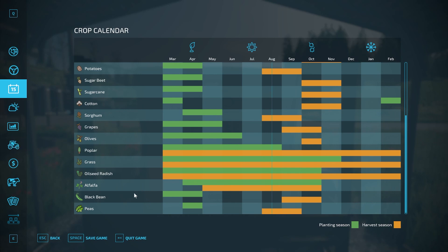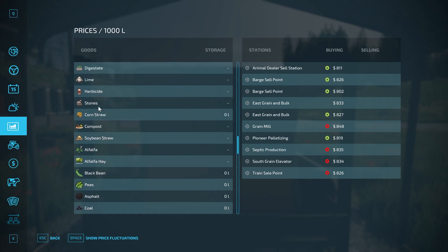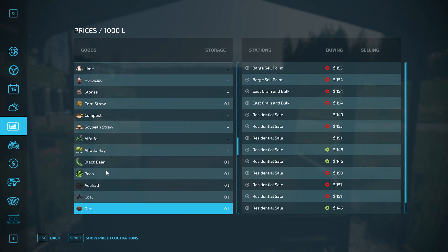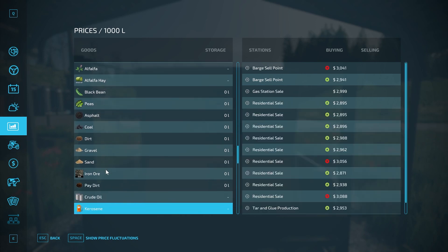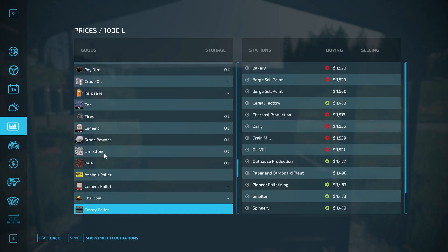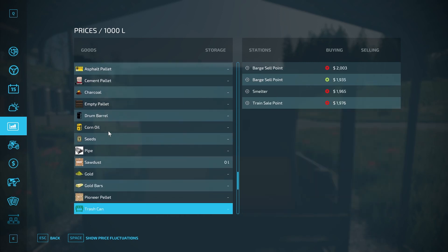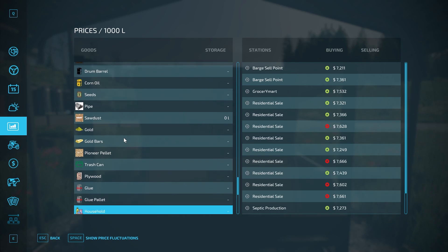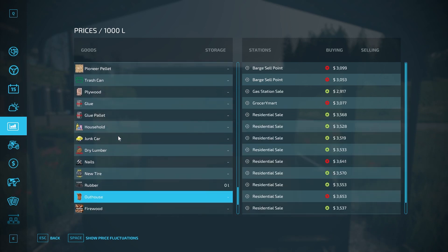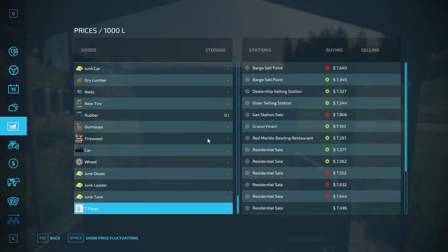The map has a lot of extra custom content. We have corn straw, compost, soybean straw, alfalfa, alfalfa hay, black beans and peas, asphalt, coal, dirt, gravel, sand, iron ore, pay dirt, crude oil, kerosene, tar, tires, cement, stone powder, limestone, bark, asphalt pallets, cement pallets, charcoal, empty pallets, drum barrels, corn oil, seeds, pipes, sawdust, gold bars, fine pallet, trash cans, plywood, glue pallets, household junk, car dry lumber, nails, new tire rubber, outhouse, firewood, car wheel junk, dozer junk, loader junk, junk tanks, and more.